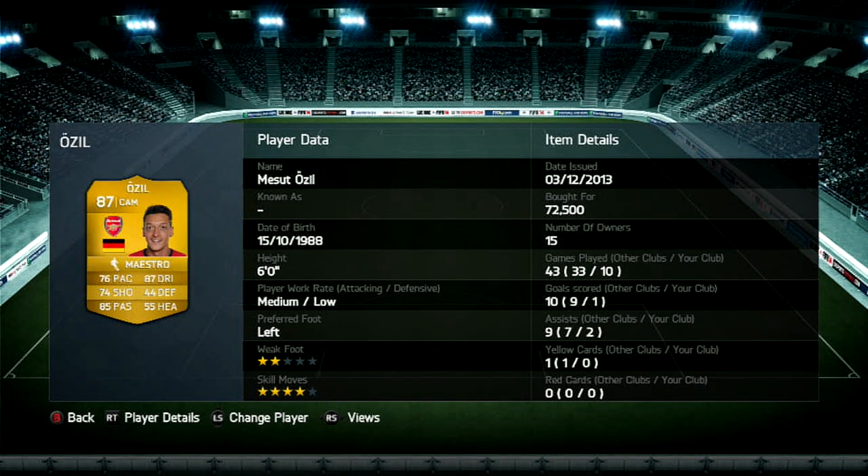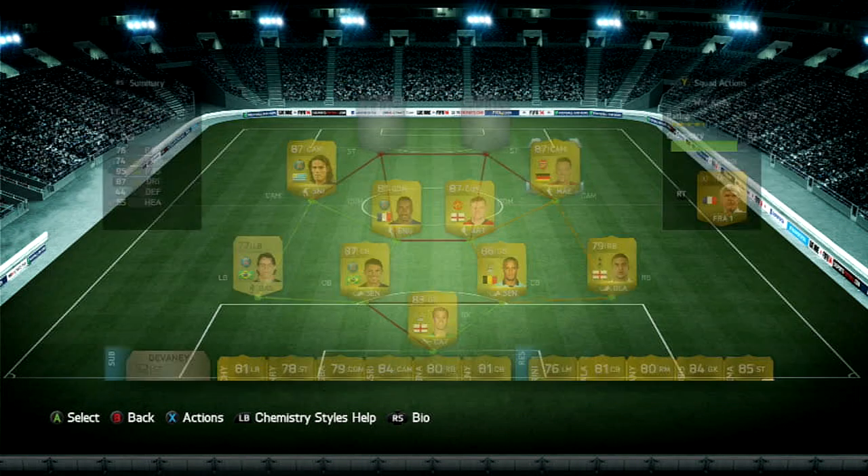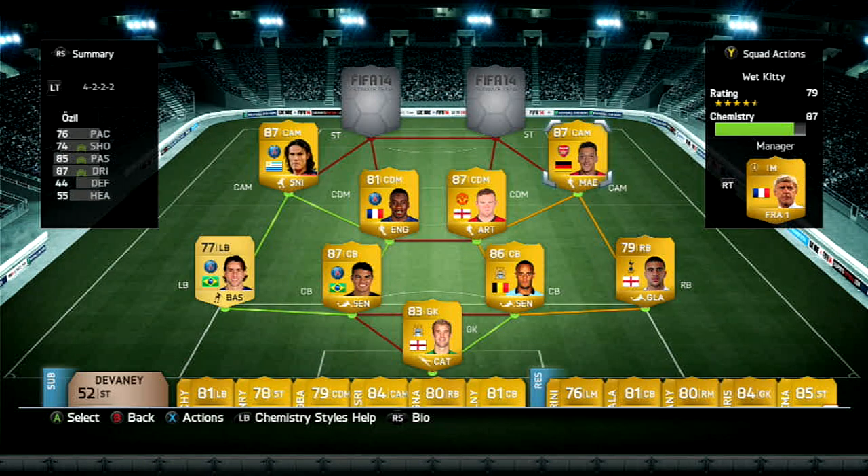Ozil on the other hand — I'd actually prefer to put Aguero there instead, since you could put any BPL center attacking mid there and he'd still have chemistry. But Ozil — his elegant touch, his passing, his through balls for my strikers, he starts attacks, he's the playmaker, the maestro. 76 pace, 87 dribbling, 74 shooting, 85 passing, 4 skill moves, 2 weak foot. Went for 72,000 — in 10 games, 1 goal and 1 assist. In this formation I don't really recommend him, but if you have the coins, put him, or put Aguero — somebody that can finish.